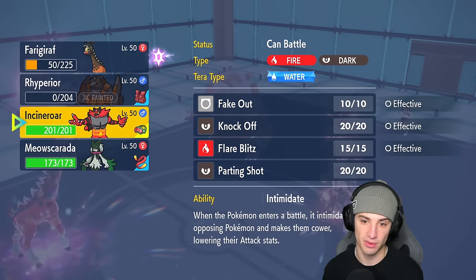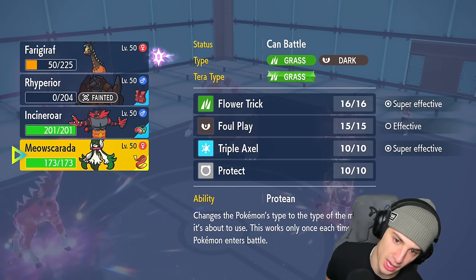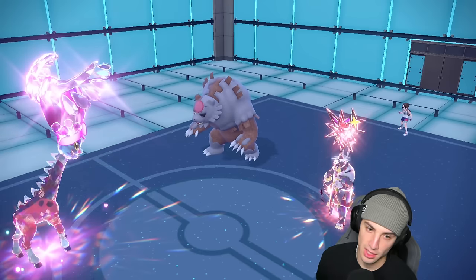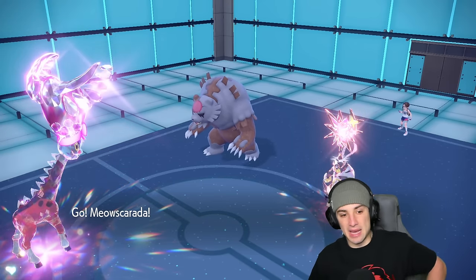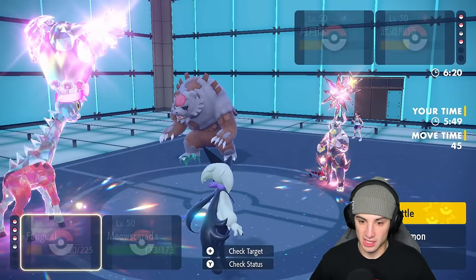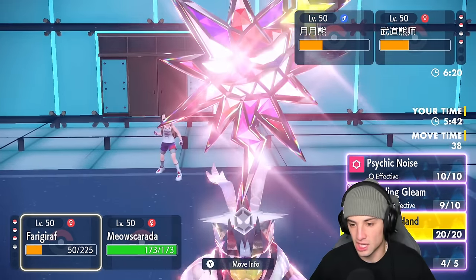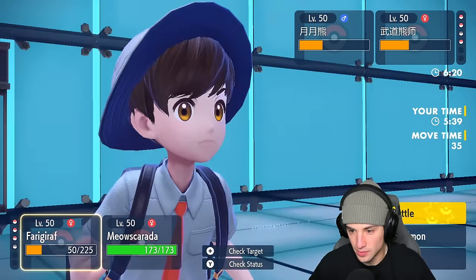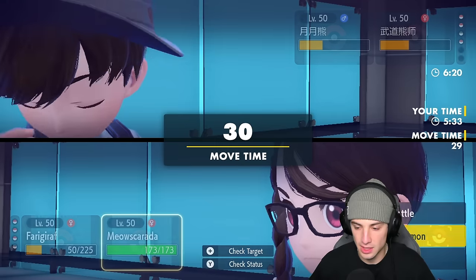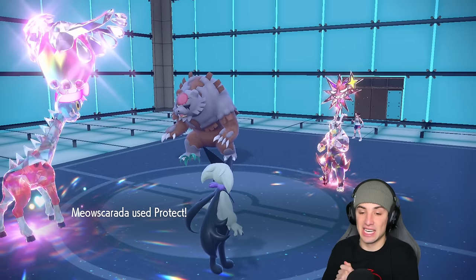From here I could Intimidate both or go into Meowscarada with the Focus Sash — not bad — and that might be my best bet. I could protect this turn, but I think I just protect next turn to waste out some turns. We have three turns left in trick room. I could protect and then use Focus Sash. Actually we're going to protect here — let them die out — and I should have popped trick room last turn to try to cancel it after seeing how slow this Urshifu is.